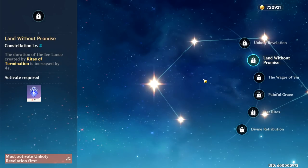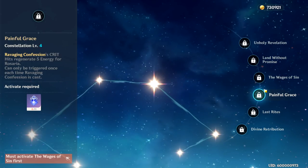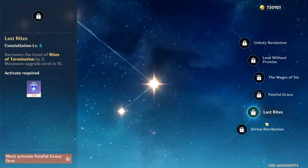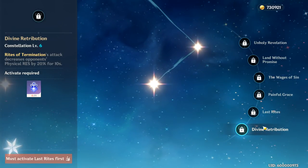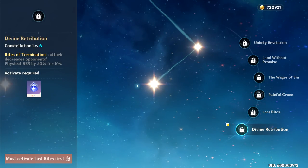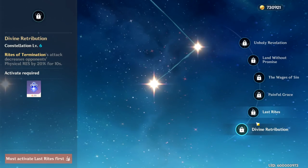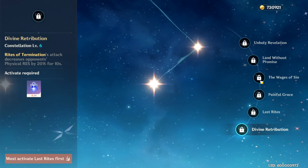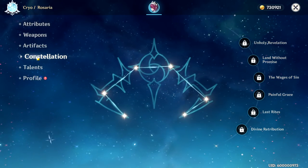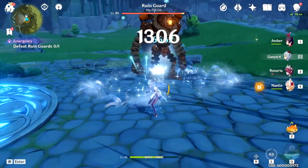Constellation 4 is also really great for main DPS Rosaria. It gives you extra energy recharge when you get crit hits with her E, which is generally great for getting her Q uptime. Constellation 5 increases her Q skill by 3 levels. Constellation 6 makes her physical carry potential much better and allows other physical carries to take the field when she uses her Q, done by decreasing physical resistance on enemies by 20% for 10 seconds. Constellations 1, 2, and 6 are definitely the best. If you're free to play and thinking about investing in more constellations, I say go for Constellation 2, or go for Constellation 1 and wait for her to come around in the shop in a couple months.